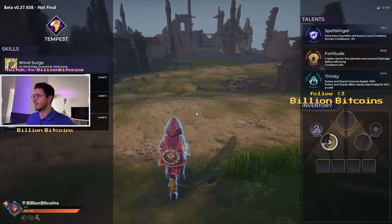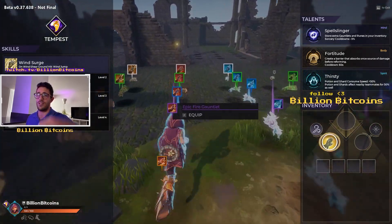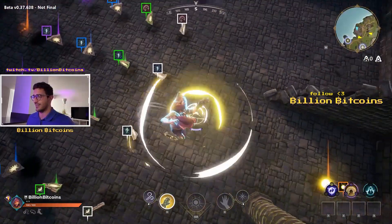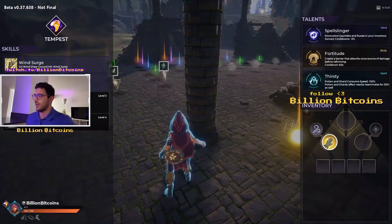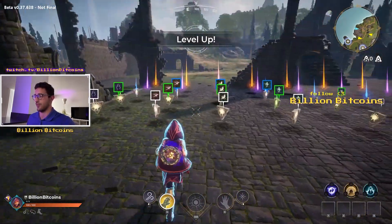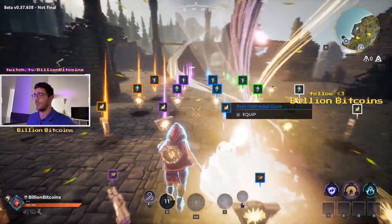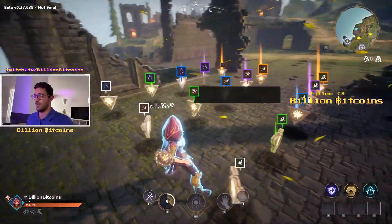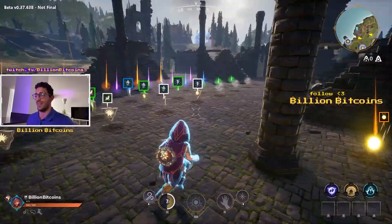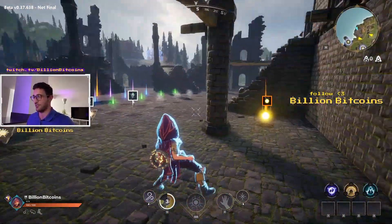Let's look at the skills. The first one is Windsurge — it makes you jump when you're casting your spells on the ground. The second skill is called Updraft and it does two things: you're immune to your tornado pull, and you can also jump using the tornado. You can Q and you've jumped without using mana. With Tempest, the less mana you use, the more you can use spells to deal damage.